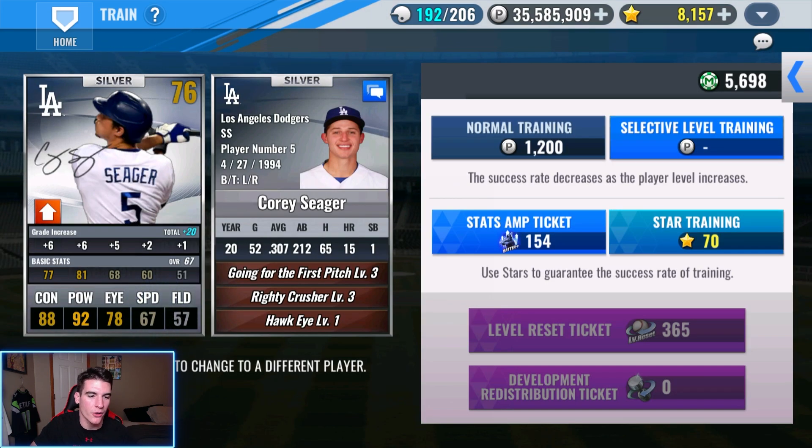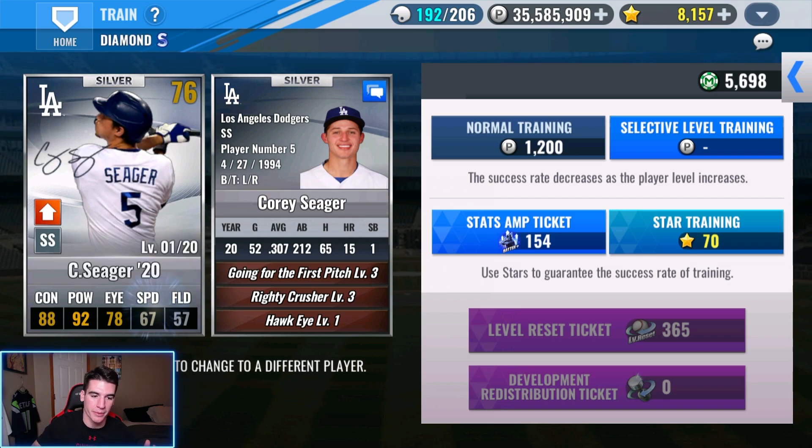In terms of training this Corey Seager SIG, our goal is going to be to get power number one, eye number two, and contact number three. We're going to try and go hard in the paint on power and eye. We really need a train that has a lot of eye because we need to offset that — it's only at 68. I'm going to go ahead and get a train that I like through level 17, then GI him and black diamond him, try to get some skills, and go from there.